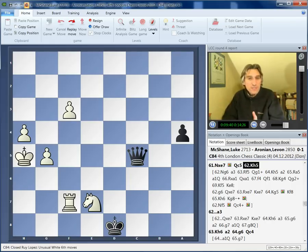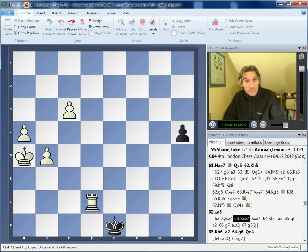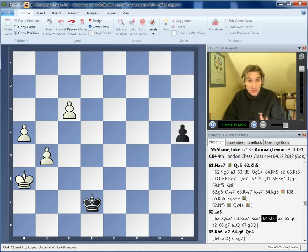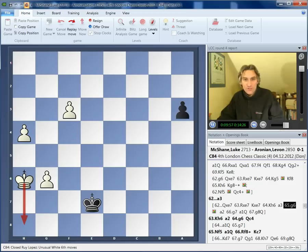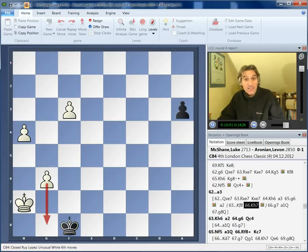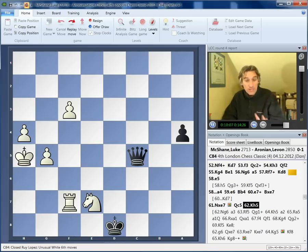McShane found a tricky move: King h5. The point being that now, if Aronian goes for the king-and-pawn ending, this is not winning. Because after a3, you can see that the king has come round — Kf8 will be met by King h7 and then the pawn goes through. So Queen takes isn't possible here, but Aronian had to work this out.